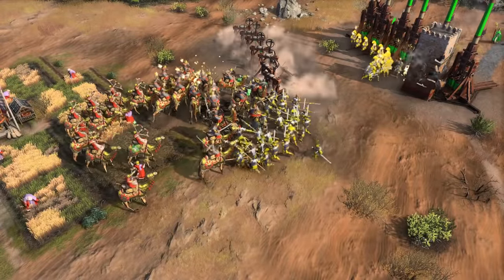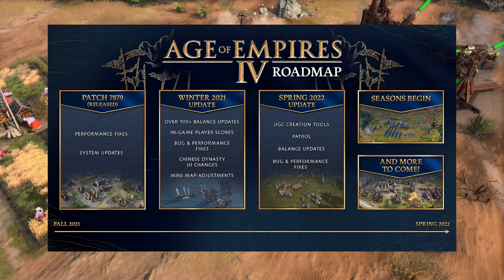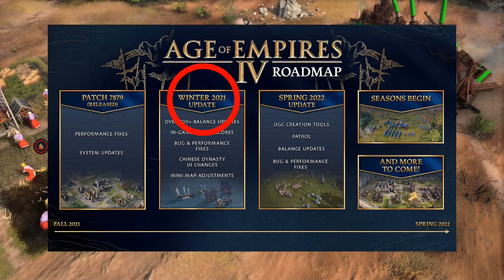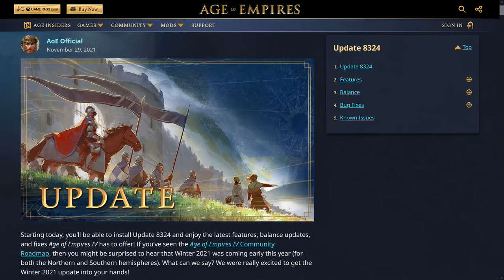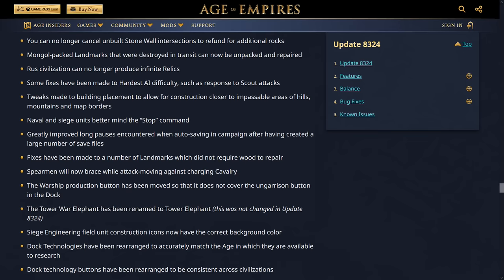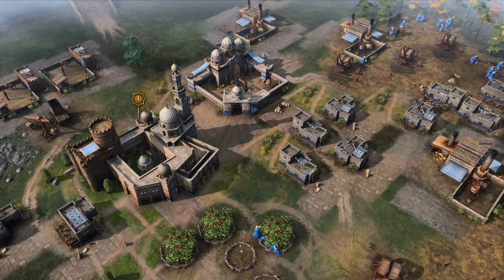Hey guys, Spirit of the Law here. For anyone following Age of Empires 4 news, we got a roadmap around two weeks ago promising a big winter 2021 update. There have been quite a few exploits for infinite resources, and partly because of pressure from that the timeline was shifted up — we now already have the winter patch in November.